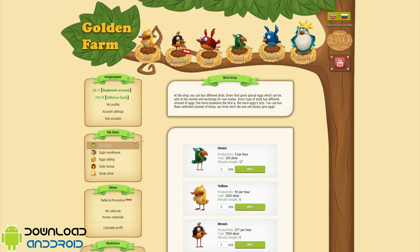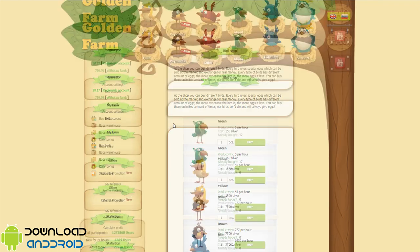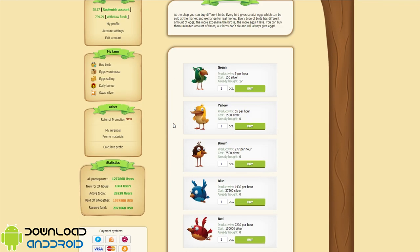To increase your income, at the shop you can buy different birds. Every bird gives special eggs which can be sold at the market in exchange for real money. Every type of bird has a different amount of eggs — the more expensive the bird is, the more eggs it lays. You can buy them an unlimited amount of times. The birds don't die and will always give eggs.